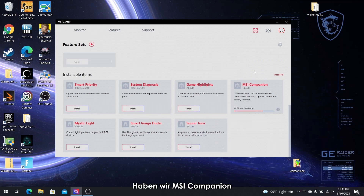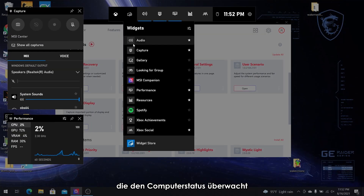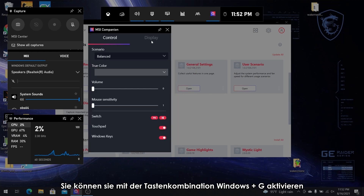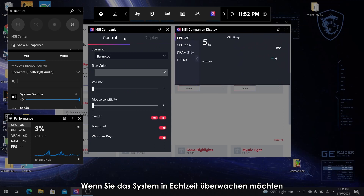Next up, we have MSI Companion. It is an exclusive on-screen display interface that monitors the computer status and tweaks your settings even during the game. You can activate it by pressing Windows plus G to check the status. When you want to monitor the system in real time, you can pin it to the top of the screen.